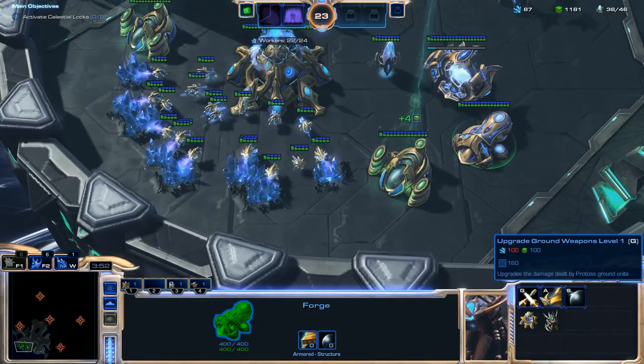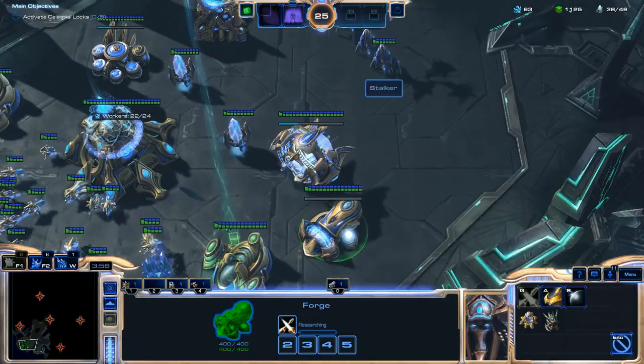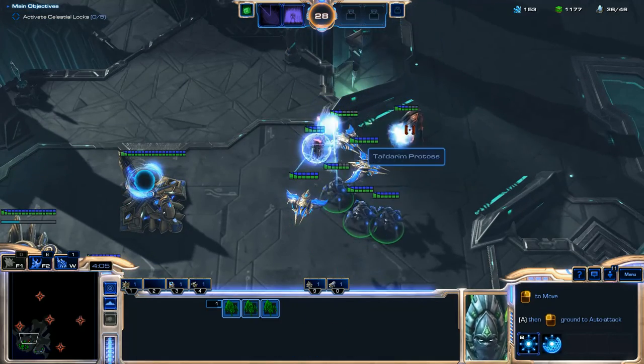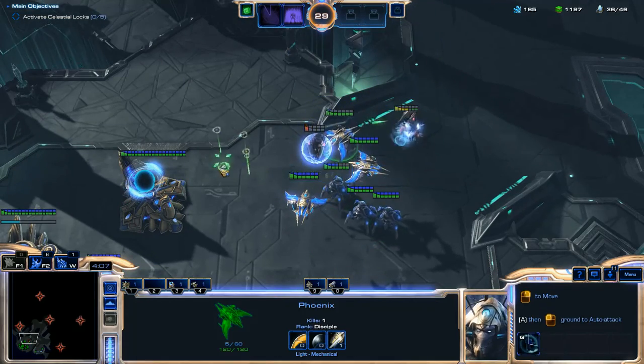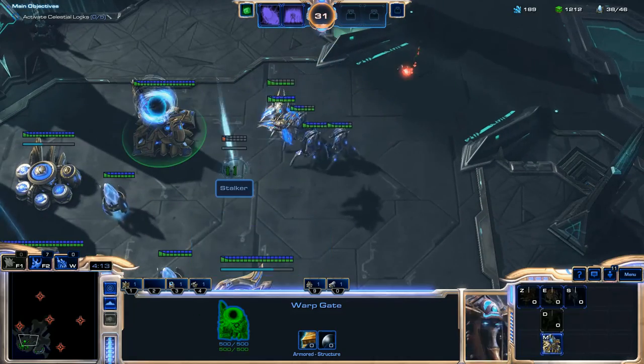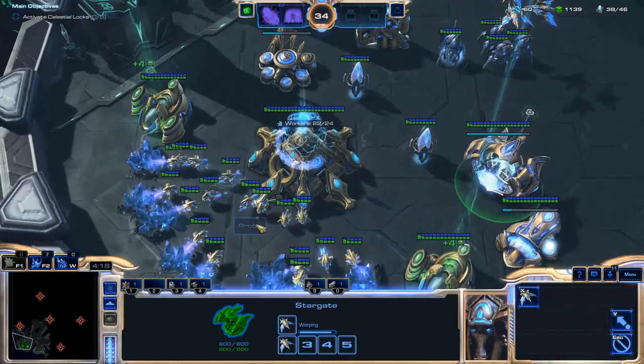I'm going to get Ground Weapons Level 1 upgrading from one of the Forges, and eventually add two more Forges to get the Ground Armor upgrade and the Shield upgrade Level 1. Then eventually get Level 2 as well from the Forges.